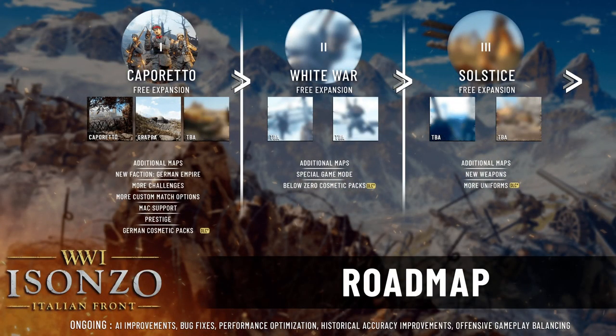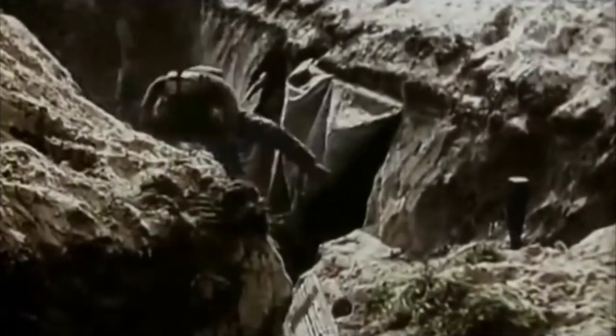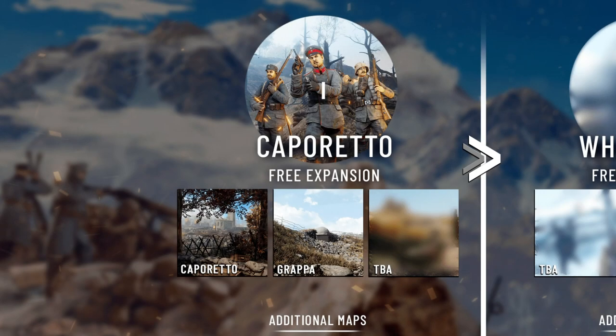The Germans are not currently in the game but they are listed in the first panel of post-launch content. The next maps to be added are the Battle of Caporetto and the Battle of Montegrappa. Caporetto makes a lot of sense as the Germans were reinforcing the Austro-Hungarians during that battle, and Montegrappa is iconic and probably a good marketing decision given its presence in Battlefield 1.